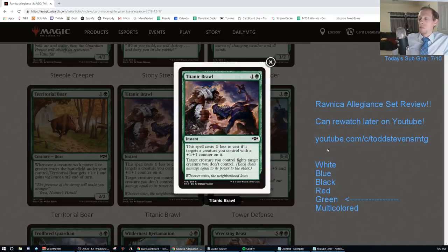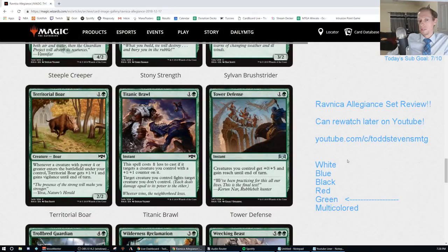Titanic Brawl. One green instant - this spell costs one less to cast if it targets a creature you control with a +1/+1 counter on it. Target creature you control fights target creature you don't control. An instant speed fight spell - not bad. Especially if you have a +1/+1 counter on your creature, it only costs one mana. I think it's the best fight spell in Standard. Going D plus.